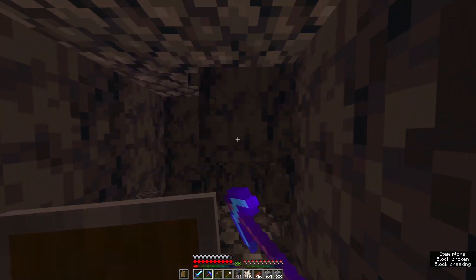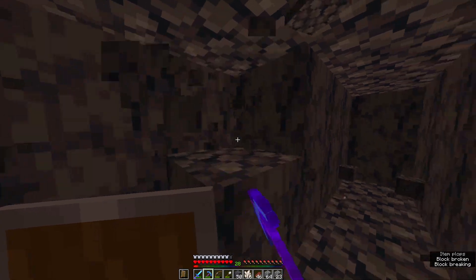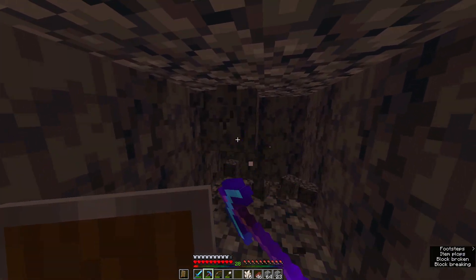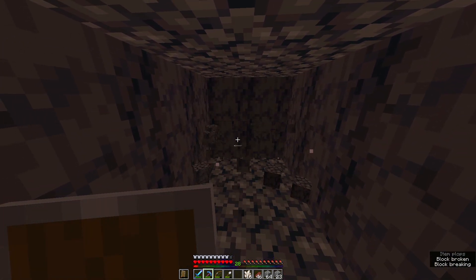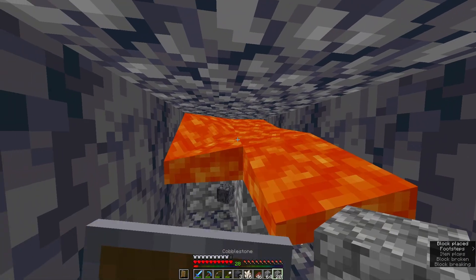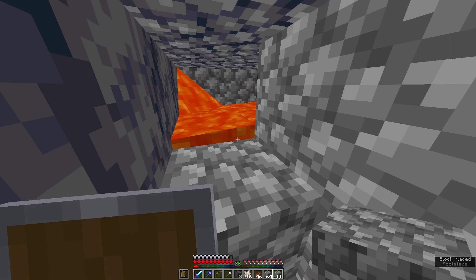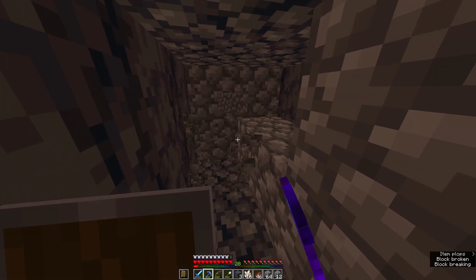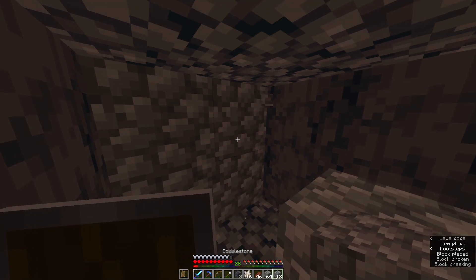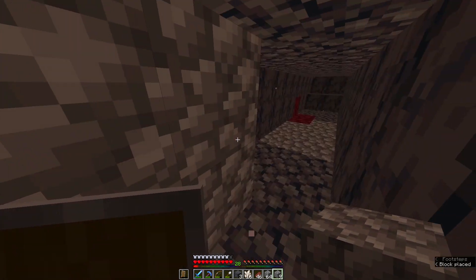I feel like I'm not gonna find any ancient debris with all this — what's it called — basalt. It probably doesn't even spawn in this biome, I just thought of that. We're in the Basalt Deltas — oh yikes, what am I doing? Okay, we blocked it off. Okay, I cannot get it. Oh, that's like a whole lava pool. Well, that's unfortunate.